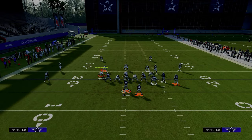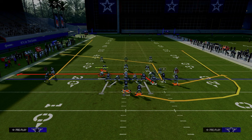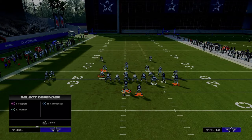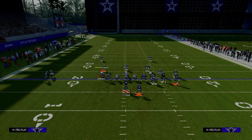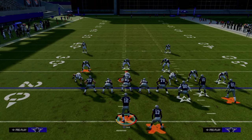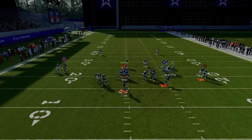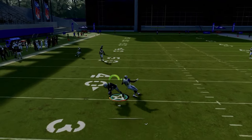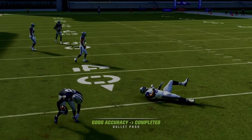Against two-man under, where they're shading underneath trying to get some underneath help, your main read is going to be that slot receiver as well as your tight end on that little crossing route. Super effective against man coverage.